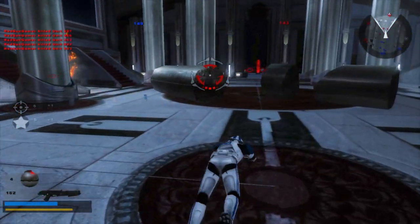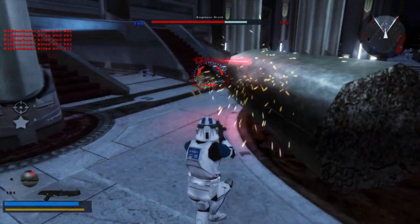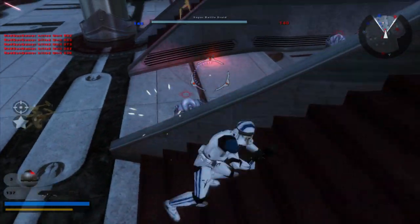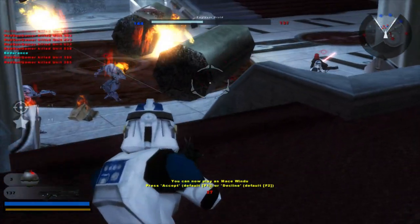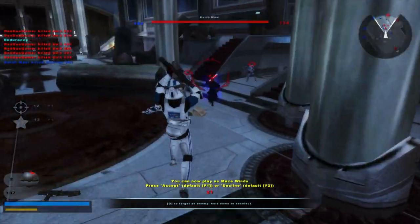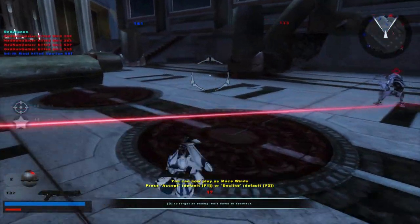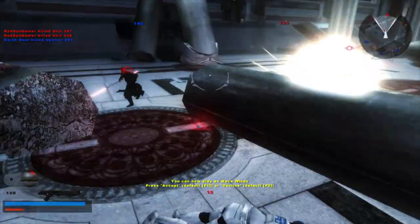These mods have phase one variants as well. The phase one 501st is accurate to the Clone Wars show. I still don't know about the shock troopers — last I checked they had the phase two design on the phase one, which looked cool but as someone who watches every bit of Clone Wars, I feel like the colors on the pauldron should be changed for phase one. I don't know if the modder changed it yet.